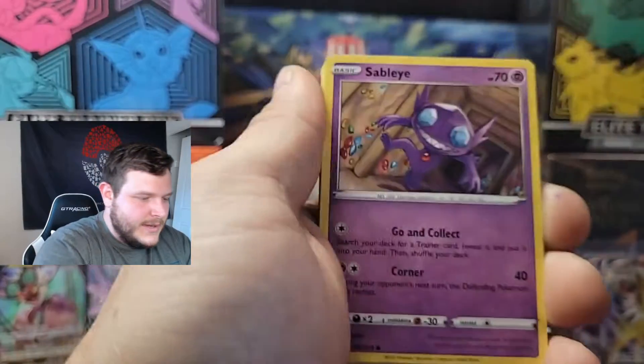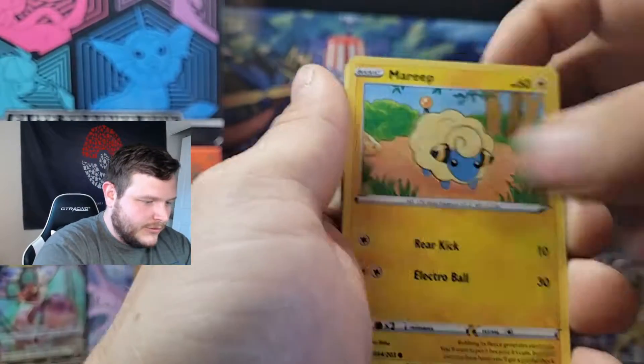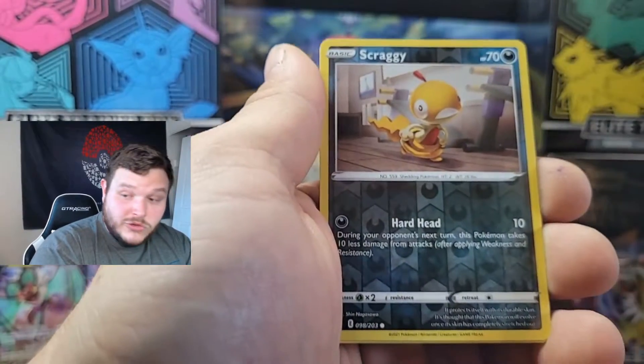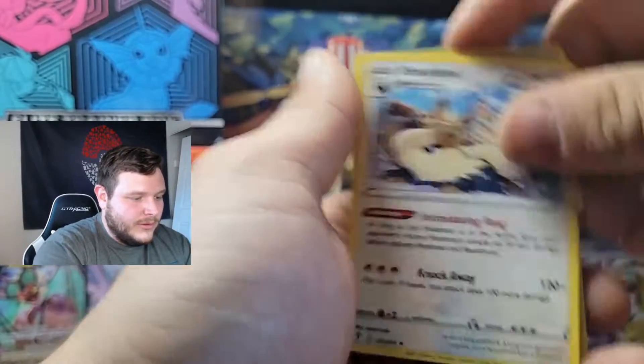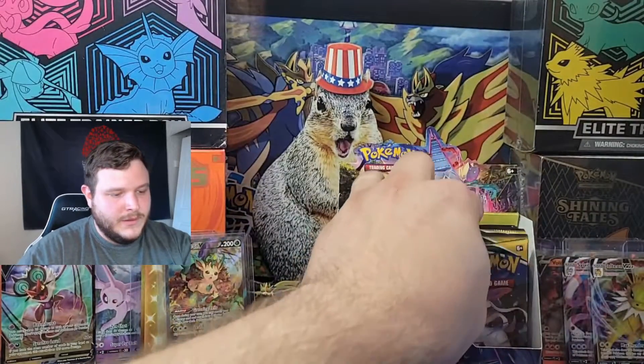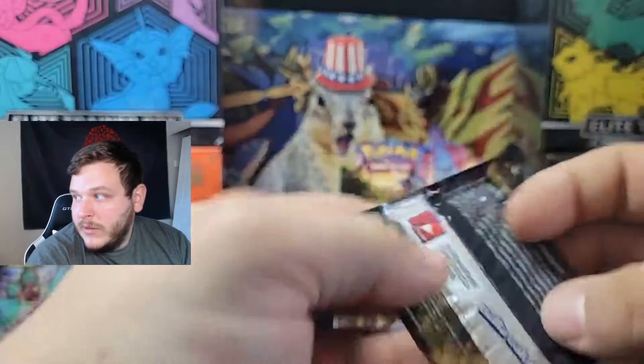Next right-side pack: Tympole, Teddiursa, Mareep, Zorua, Energy, Abelug, Snow Leaf Badge, Gordey, Scraggy is your reverse, and a regular rare Stoutland — non-hollow.